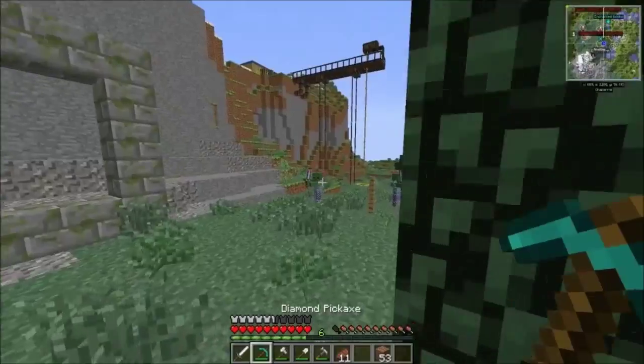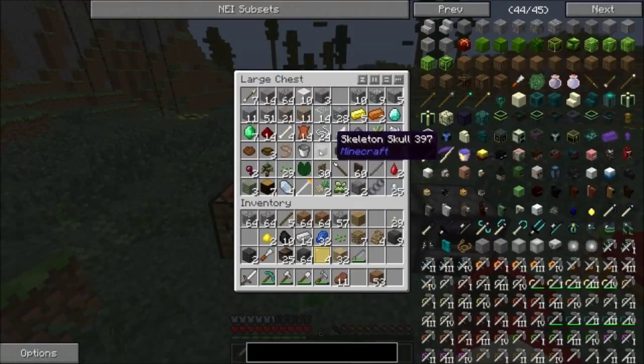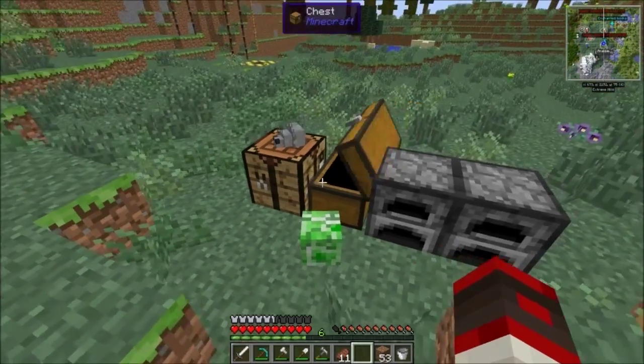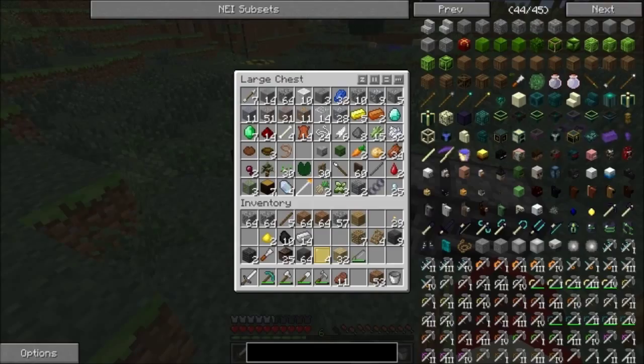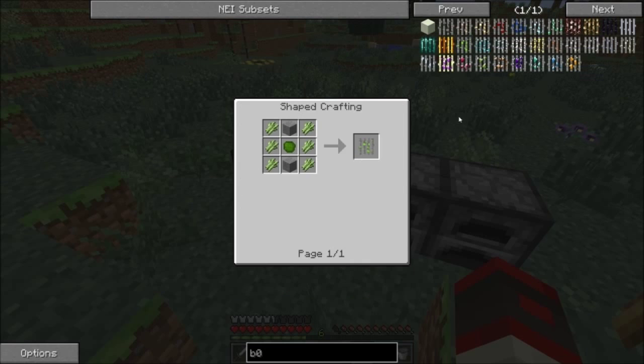We need an ender chest, and then we need obsidian, so we need to find some obsidian to go mine. So we'll take a bucket of water. Do that lapis — oh yeah, that's what we're gonna do in this episode. We're not gonna go to the cave dimension, but this is what we're gonna do.